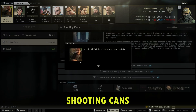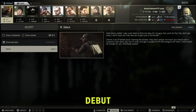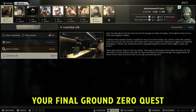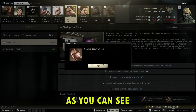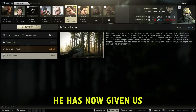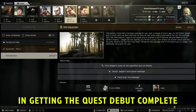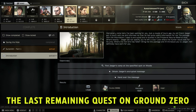Once you turn in the quest Shooting Cans through the trader Prapper, he will give you your next quest, Debut. Debut, once completed, will give you your final Ground Zero quest, Luxurious Life. Now that we have completed Saving the Mole from Mechanic, he has now given us Introduction. Introduction will be the next quest to go for in getting the quest Debut complete, helping you unlock the last remaining quest on Ground Zero.